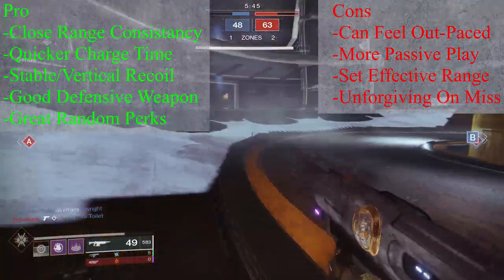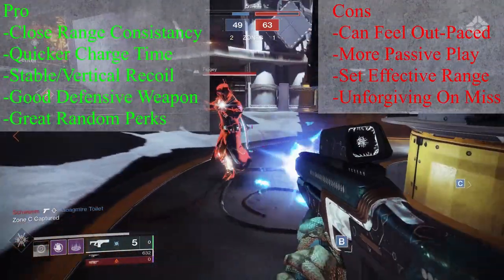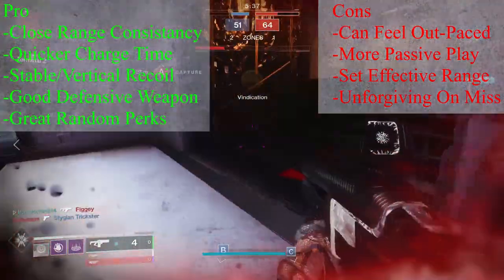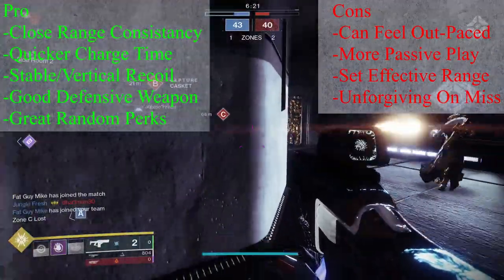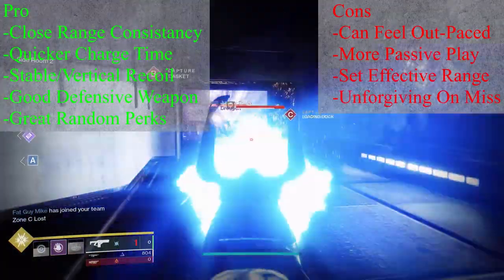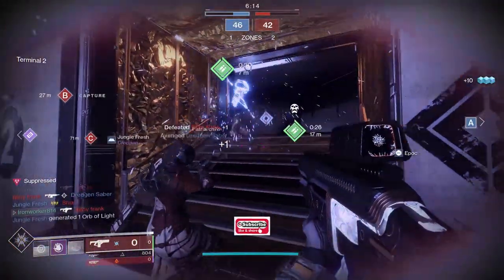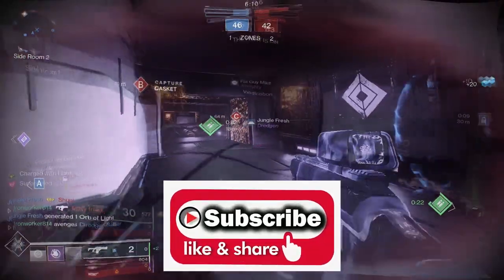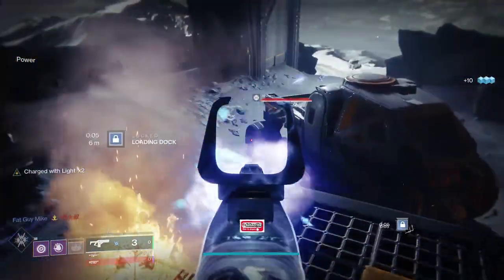So is Hollow Words a good choice for the Crucible? In general, I would say it's not too bad, as long as you take the time to farm the roll that works best for your playstyle. If you're committed to playing in this Fusion Rifle's effective range with the proper mindset, Hollow Words is 100% a serviceable Fusion Rifle for PvP. If you found this weapon review helpful in any way, giving it a like really helps this video out, and to see more Destiny 2 reviews, guides, and discussions, you could always subscribe to the Ironworker Gaming Channel.